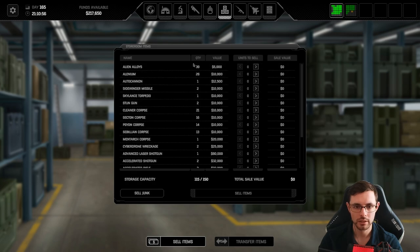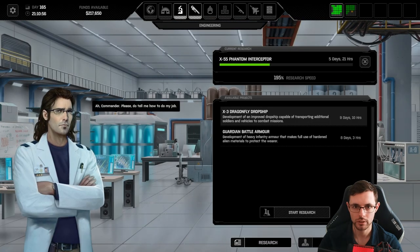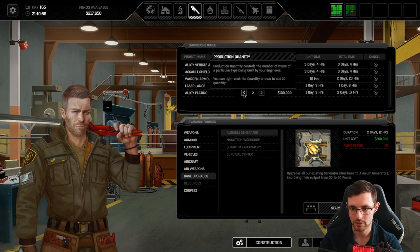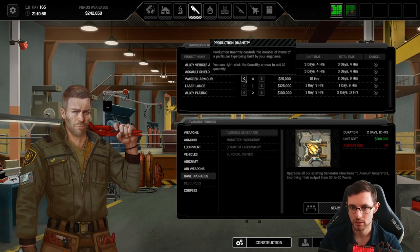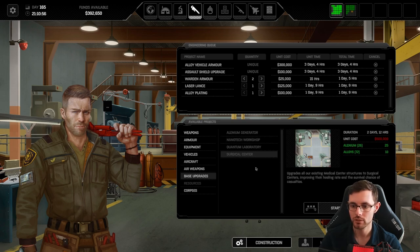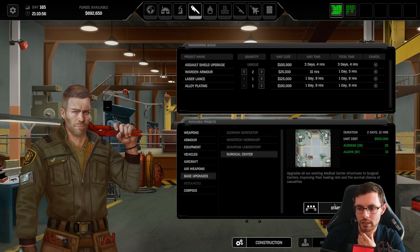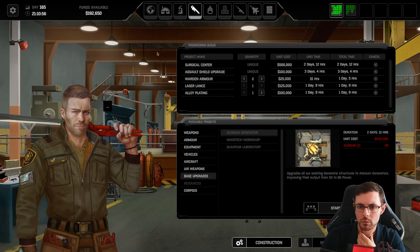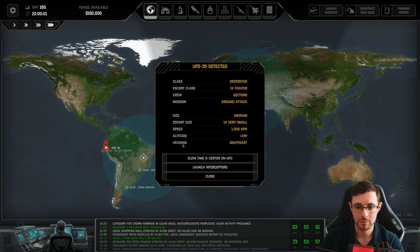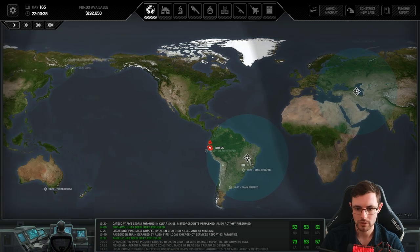We're down to 39 alien alloys unfortunately. What else can we do in terms of base upgrades? We're looking for alenium. We could upgrade the surgical center — maybe that would be worthwhile. Let's cancel that other item and prioritize the surgical center, putting that up to the top. We're prioritizing survival of our troops because some of these things are very, very important. Obviously we're not going to be able to fight right now.